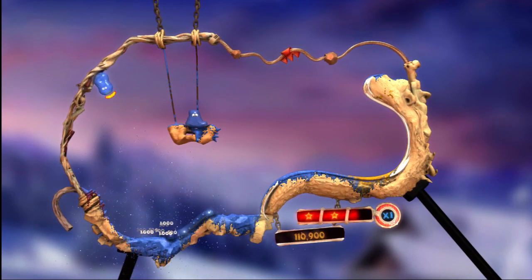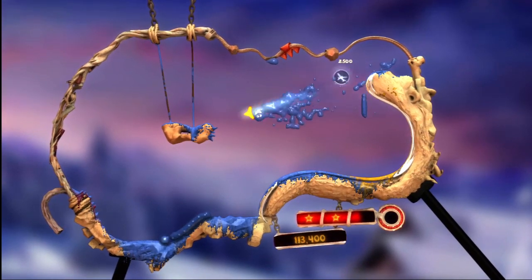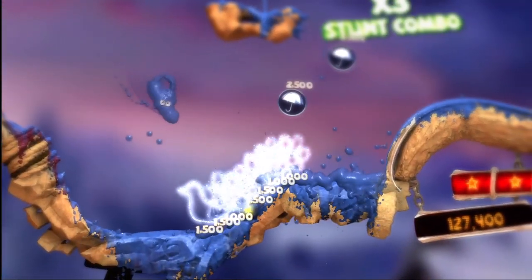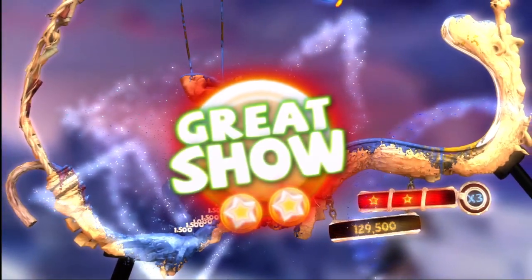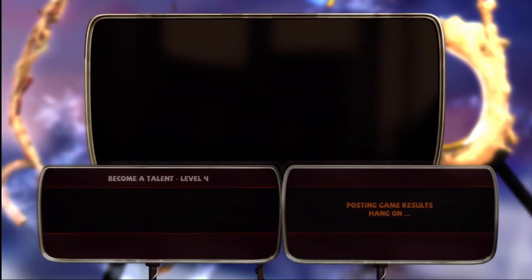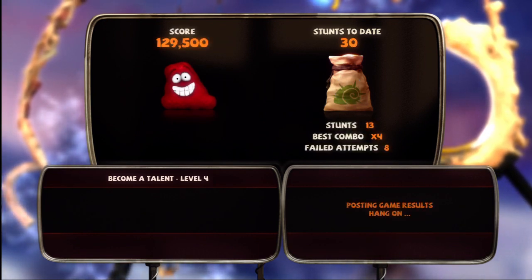That seemed to work! So aim for those spikes there on the left, where the material change happens. It kind of feels like the aftertouch from Burnout Crash Mode — you're sending yourself one way and then you've got one chance to redirect. Victory! Nailed it.